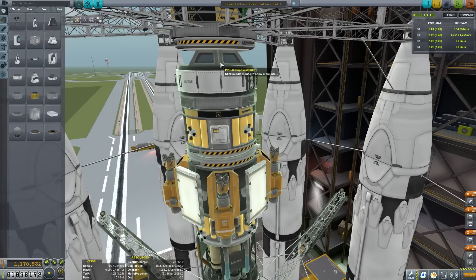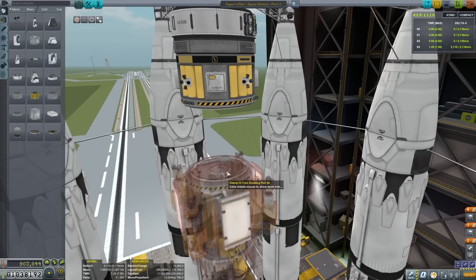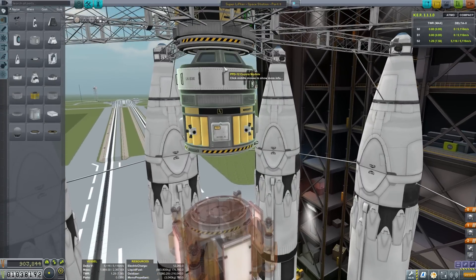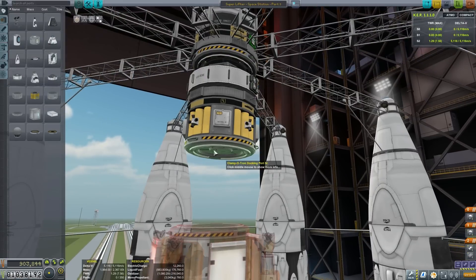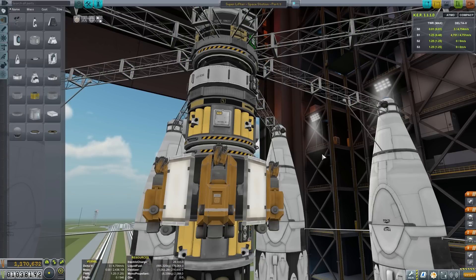Attached to the docking port of the Superlift, we've got our Cupola unit, and this entire segment is going to be detachable so that we can maneuver it around and switch these components out as we need. This segment is going to be self-sufficient — we've got the Cupola, the remote guidance unit and battery, the RCS tank, solar panels for emergency, and RCS thruster blocks for maneuverability. Underneath, we've got another docking port so we can port this thing anywhere we need. It's a great little viewing platform that's also portable around other parts of our vessel.